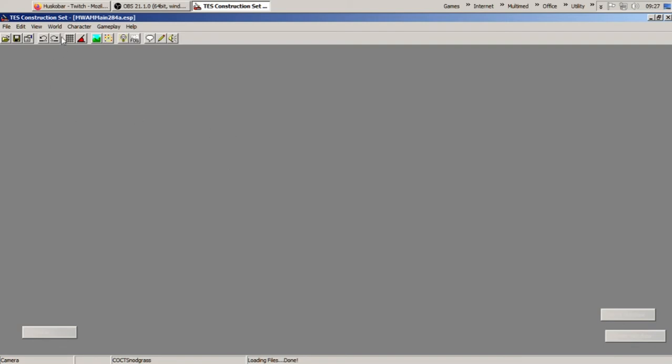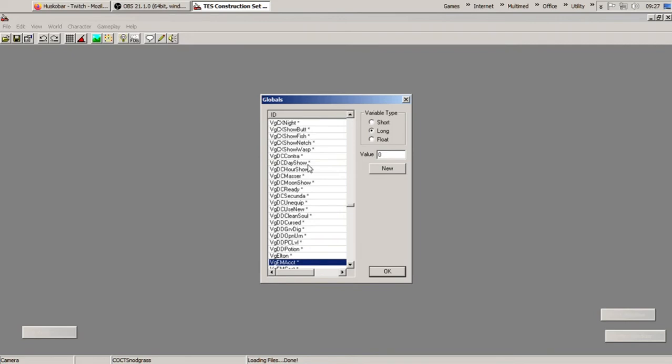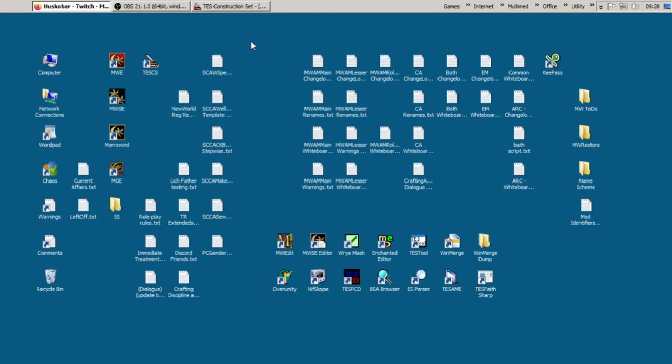We have loaded the main plugin. It takes a while to load because it's just so huge. Gameplay globals — we'll check VGEM for Aringard Mine. Yep, these are all the globals that were changed in the past, so that looks good.